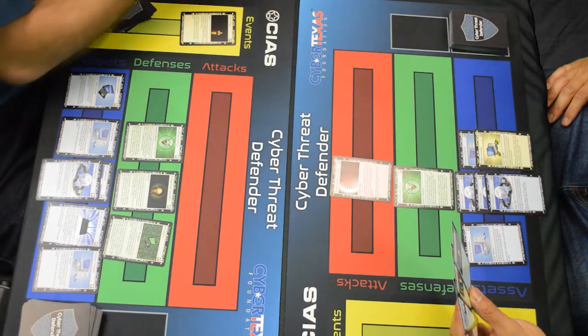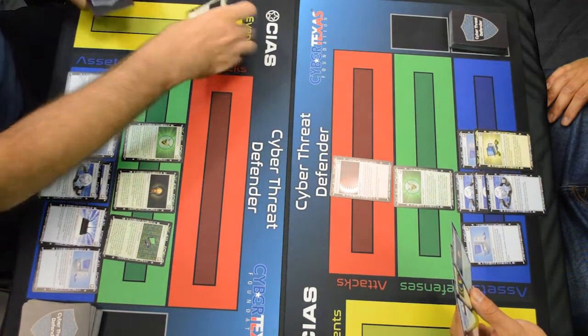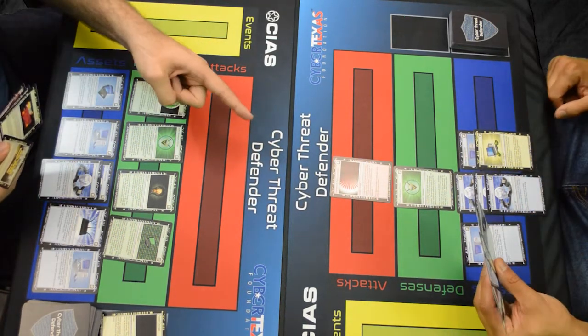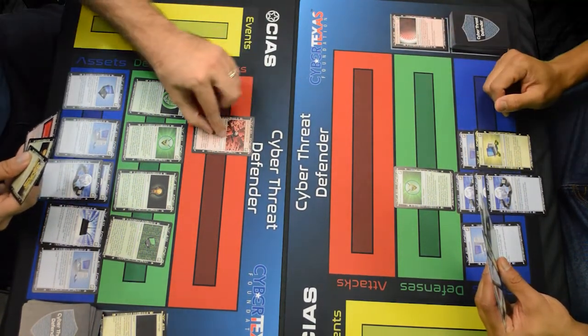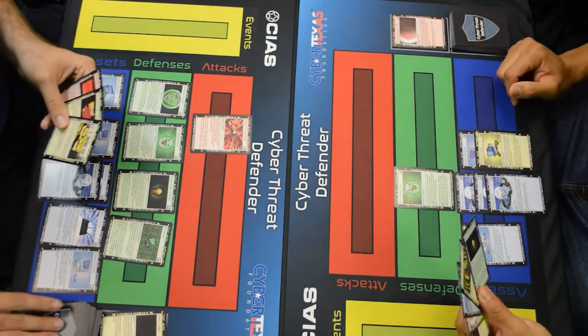One, minus two, two — zero for you. You're at 11. My turn again. Let's protect myself and remove that card. Denial of service on this desktop computer. And I'll end my turn right there.